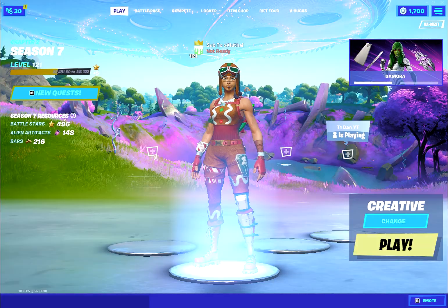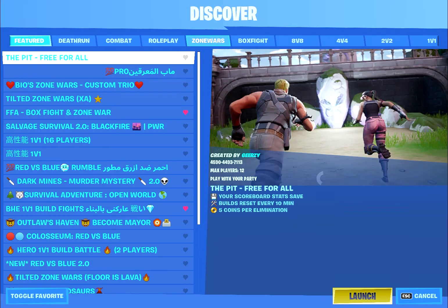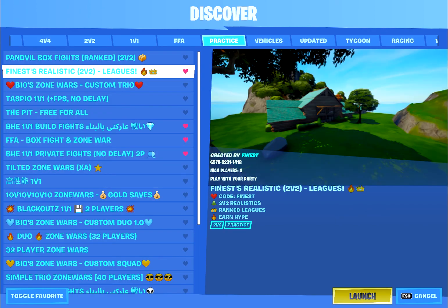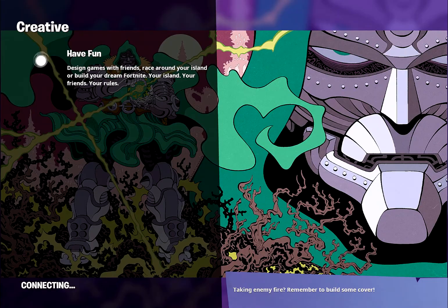Then you want to load up in creative and just do your warm-up routine — whatever you need to do to improve your mechanics, your aim, all that stuff. I'm going to load up in some realistics and play it out. That's pretty much what you do to improve in creative and arena at the same time. I've been doing this and I've been improving tremendously.